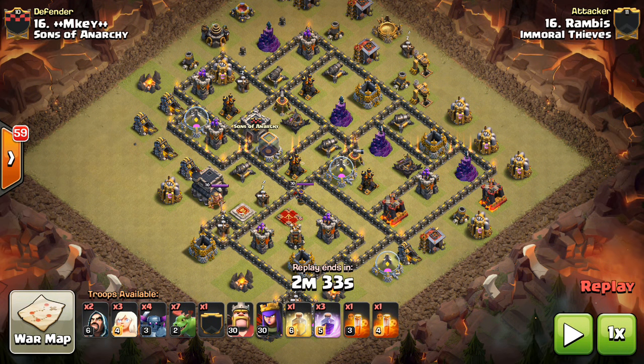The idea is you're coming at those four air defenses — those are the main threats to your Baby Dragons, so you want to get those taken out. You can use a Golem Kill Squad or the typical Stoned Kill Squad. People use Valks too. We've seen both of those used as the Kill Squad along with the Baby Dragons. It's the same concept, but PEKKAs and Healers combined are very powerful.